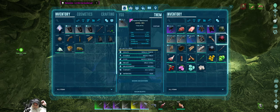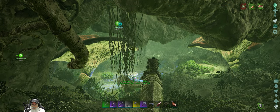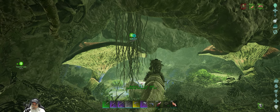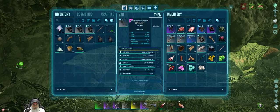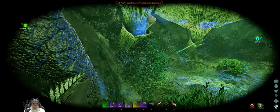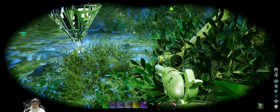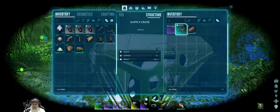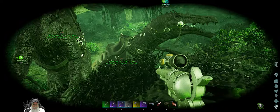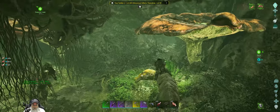We got some more Megalania toxin, which is good. Torpidity is flying on you. Why does it say my dino's poisoned? I don't see any poison on it. There could be leeches in here — let's just grab this really quick. Decent journeyman pike blueprint — I'll take that.